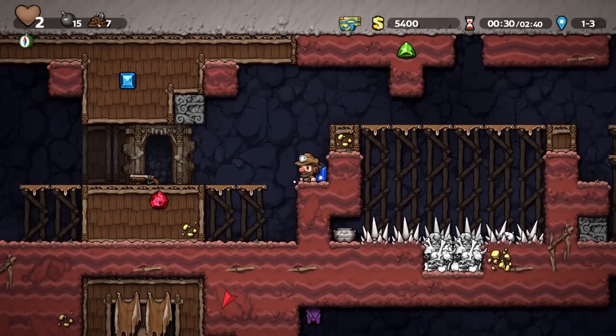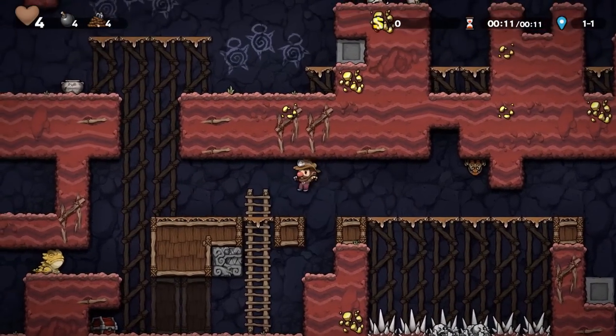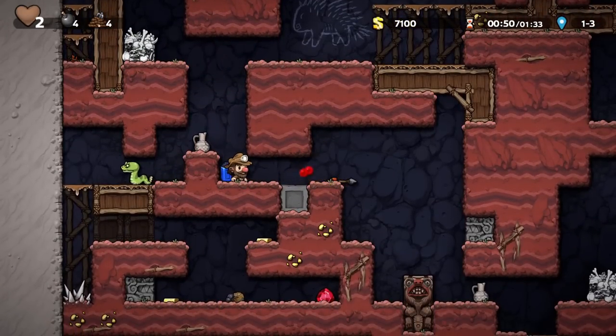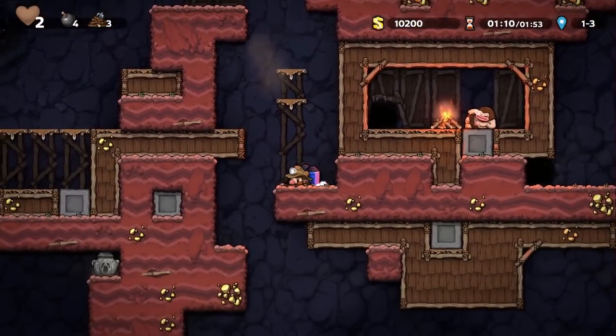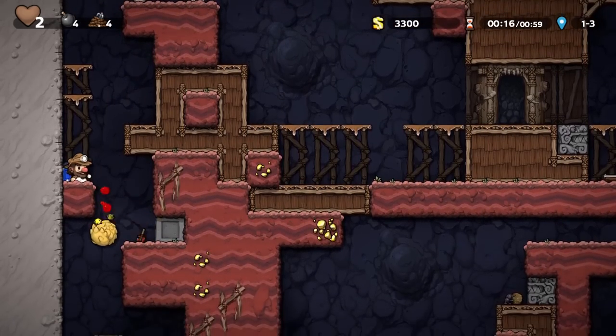Disarming them as mentioned earlier is still the easiest way to deal with them, but sometimes you're without something in your hand. In this situation, you should practice your arrow whipping technique and master that — it'll save your life. Though the traps themselves are mostly unchanged, the arrows now pierce and retain their arrowhead if the enemy hit is killed. Once it hits something that doesn't die, it'll break. Use this to knock out rows of enemies.